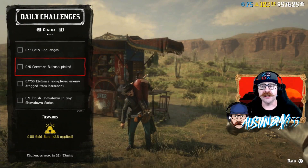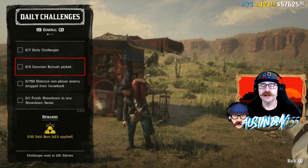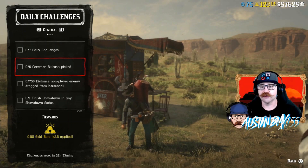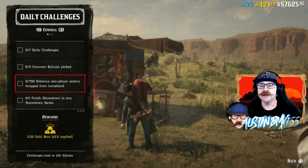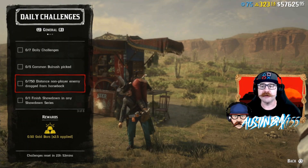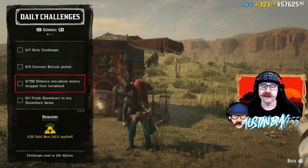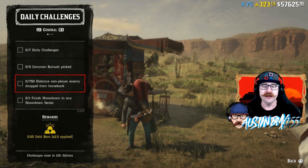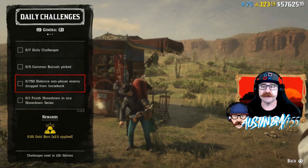Take a look at our daily challenges today — they're not too bad, some pretty easy ones. We have Common Bull Rush Picked, usually found all around the water edges like the Dakota River. We also have 750 feet distance non-player enemy dragged from horse. You need to lasso an enemy first — you might have to pull your gun on them to turn them red — then grab them while on your horse and drag them 750 feet.